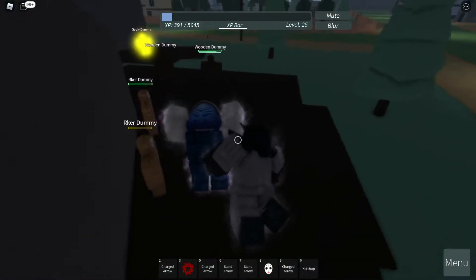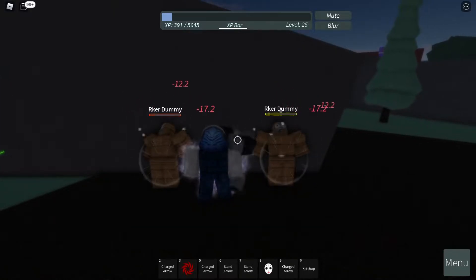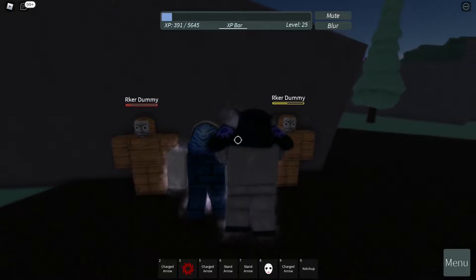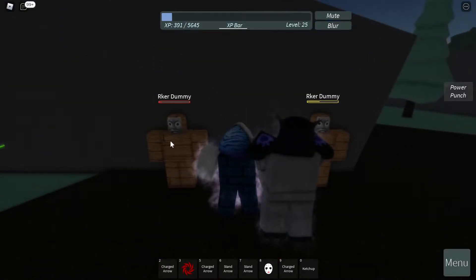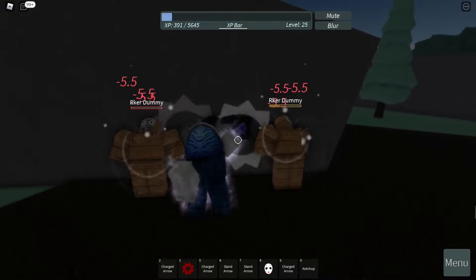Now let's talk about its damage and moveset. Starting with the left mouse button — it deals 12 damage with a critical hit of 17 damage. Next is the right mouse button, the heavy punch, which deals 18 damage and should also deal knockback and stun. Next is the barrage — hold E — it deals 5.5 damage per punch and lasts five seconds.